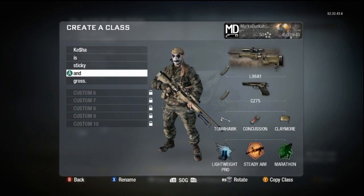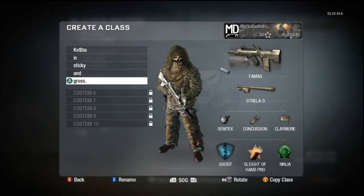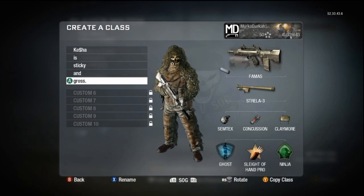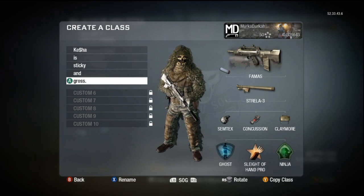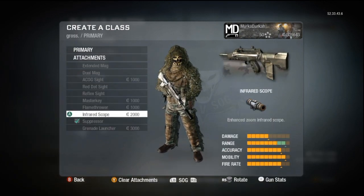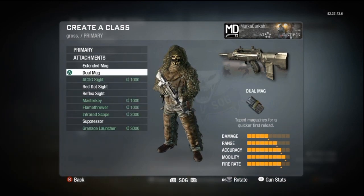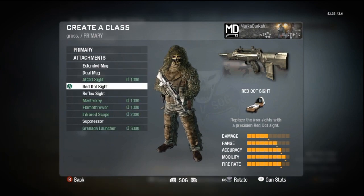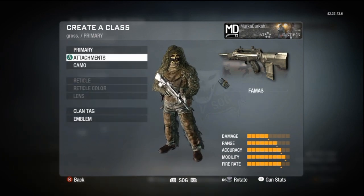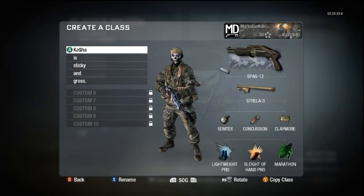These two kind of switch around — they're almost exclusive. Here's my Search and Destroy class for when I do play Search, which is becoming a rarity nowadays. I don't even have Ghost Pro yet. Silenced FAMAS — actually I'm going to switch this up because I haven't played Search in a while anyway. Might as well throw on a different attachment — how about a Dual Mag? I don't know why I like Dual Mags, I think it's really cool.